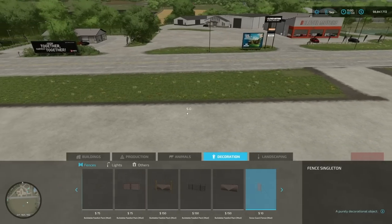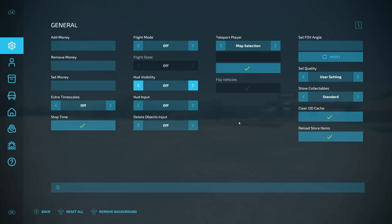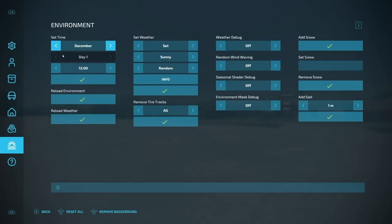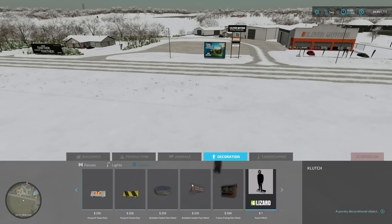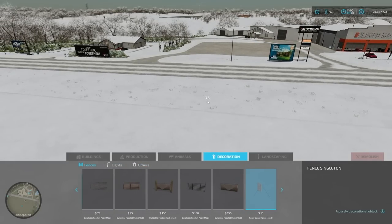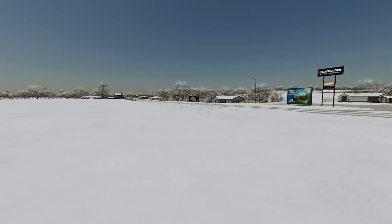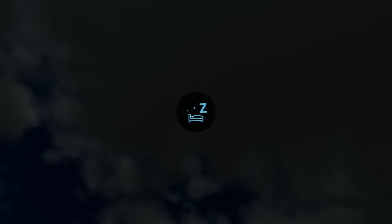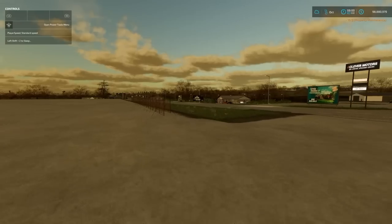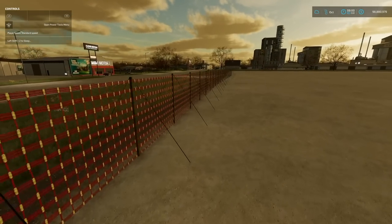The snow guard fence is difficult to show because it only appears during certain times of year. After placing it, it's invisible until the next in-game day for technical reasons. We set the season to winter with snow and sleep through the night to demonstrate it. Once the next in-game day arrives, the snow guard fence and gate become visible — a couple of them are placed and they look good.